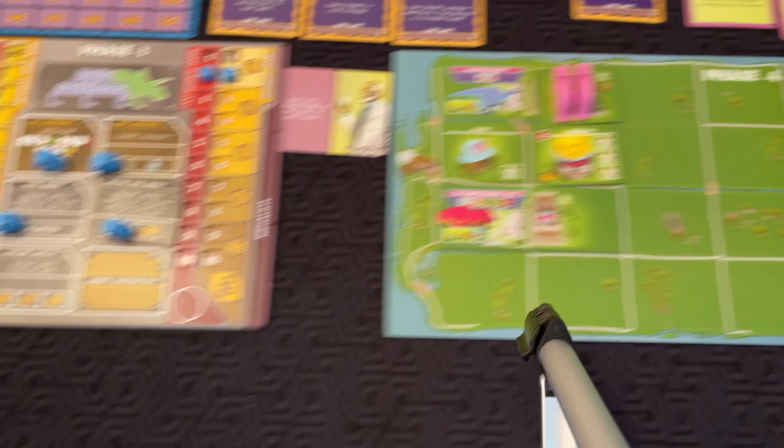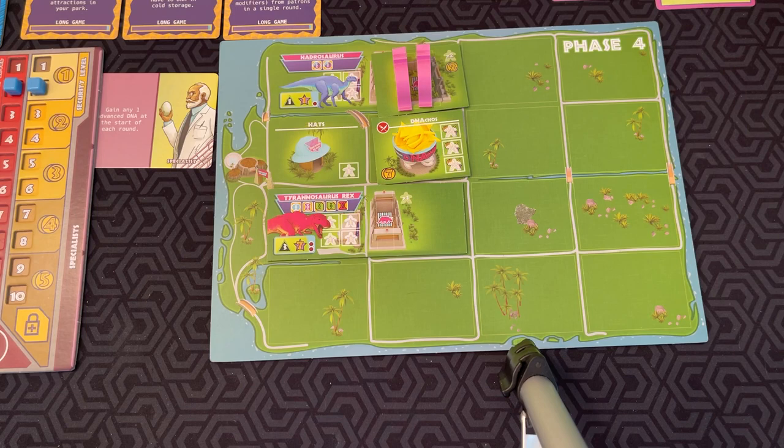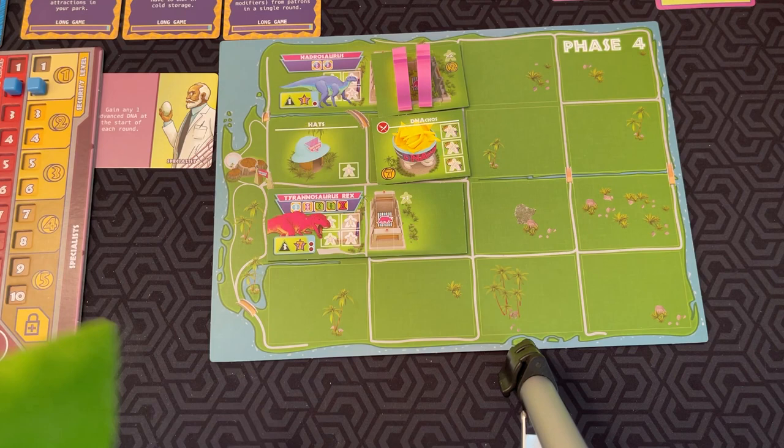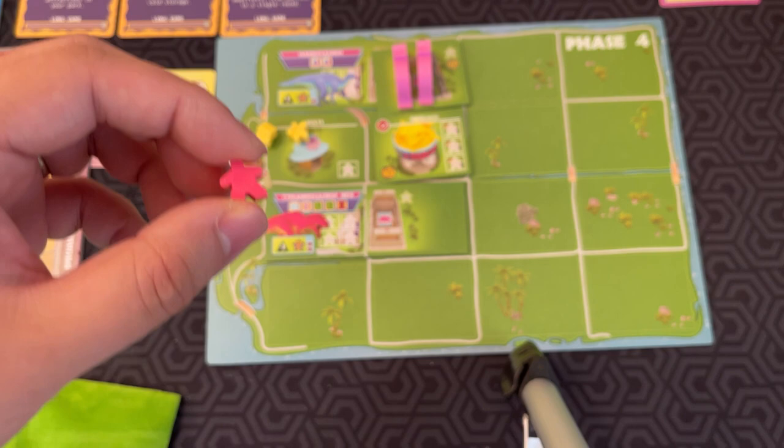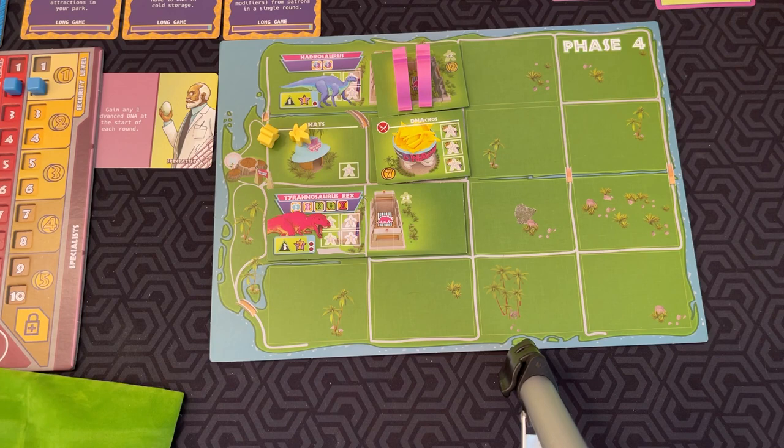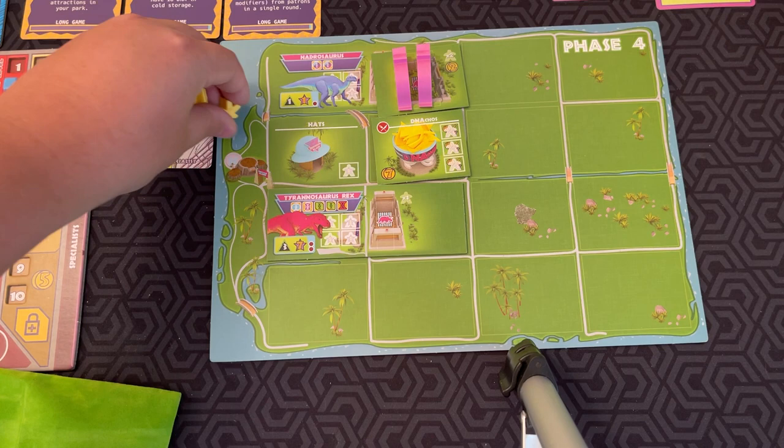In the Park Phase, you're going to pull visitors and see how much money you get. Everyone draws a number of visitors equal to their excitement level from the bag. The yellow ones are good patrons. If you draw pink ones, those are hooligans — they sneak into your park without paying and just waste your time.